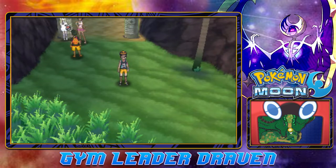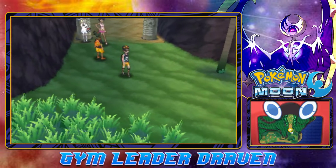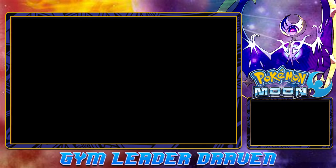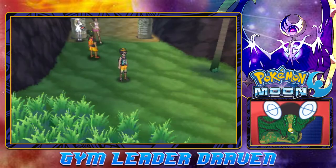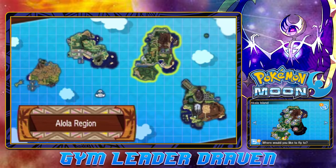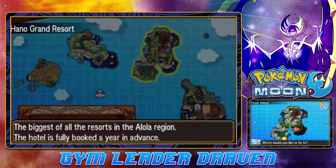What's up guys, it's me your host Graven, and welcome to another episode of our Pokemon Moon walkthrough. In our last episode we finally completed the grand trial, and Olivia was there to battle me. Joker finally evolved into its final form, Primarina.